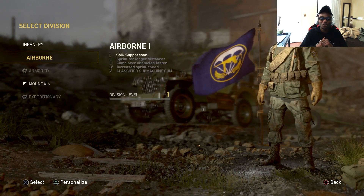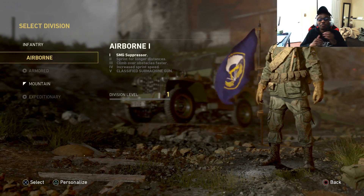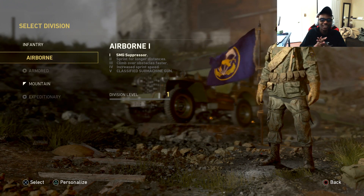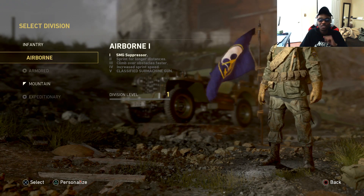What's up on YouTube, it's your boy. We're going to be going over the Airborne Division — what each ability this character gets. When you're Airborne level one, you get a detachable SMG suppressor.